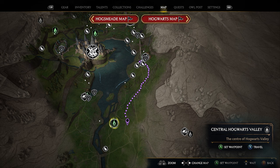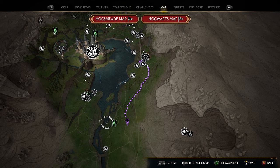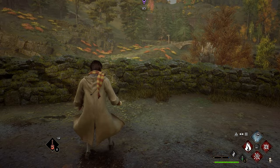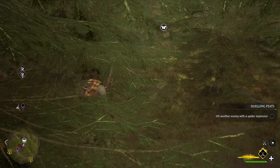For our next butterfly location, continue heading south — just south of the lake there's a fast travel called Central Hogwarts Valley. Take this fast travel, and place a marker just east of it, because right around that location is where our next butterflies are going to be. Once you spawn in, go right outside, hop on your broomstick, and head toward the marker you placed just east. Use your Revelio spell and you'll see the butterflies are located on the ground right here in front of us by all these trees.